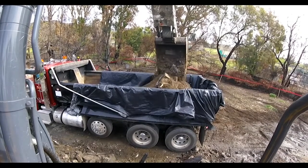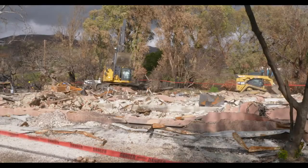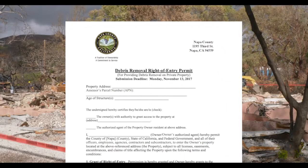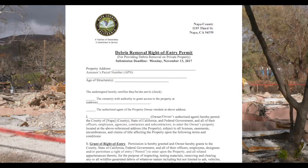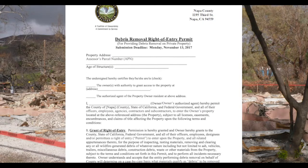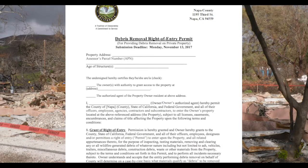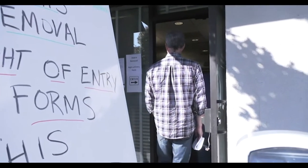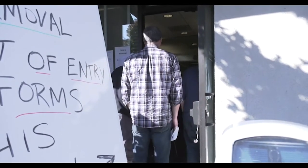Before Phase 2 work can start, property owners must fill out and sign a Right of Entry, or ROE, form, granting cleanup crews access to their property. This quick but important document will help toward getting things back to normal faster. Collecting right of entries expeditiously is critical to ensuring debris removal can commence on schedule. Once the county receives signed ROE forms, the state takes over from there.